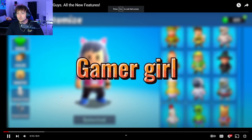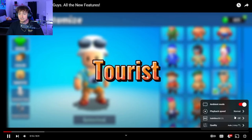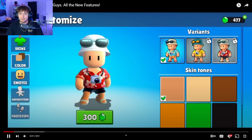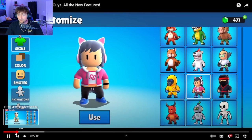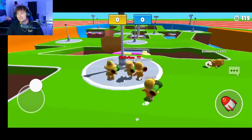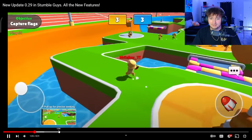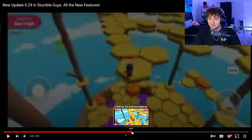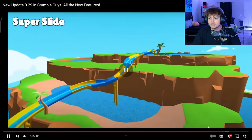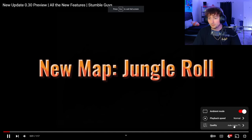This is 0.29 — we got the tourist skin. We'll speed through. The gamer girl skins are both still in. Rocket Rumble is here — yuck, do not like that map. They still have the old animation screen. Moving on to 0.30 — jungle roll is going to be the map for this update. Jungle roll is honestly a solid 8 out of 10.